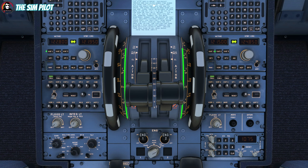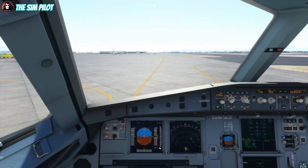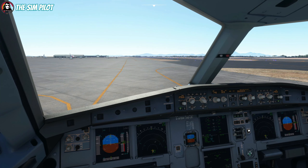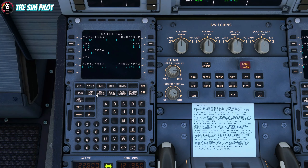Continuous ignition on the A320 is similar to Boeing 737's continuous ignition setting. We need to set auto brakes to max for rejected takeoff. We'll turn constraints on to see altitude constraints on the ND. Flight director is already on. I'll turn the VOR on and go to the radio navigation page to tune the ILS frequency for the runway we're taking off from, which I can check through Navigraph.